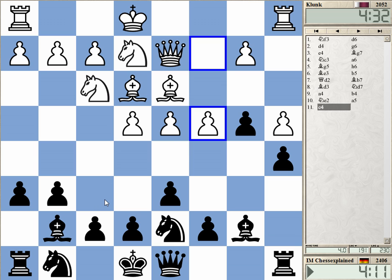Let's check Nf6. I'm a bit worried that he's going to play e5 — I would have Ng4... no, I don't have Ng4. Great analysis here. e5, Ng4, Queen c2 is nonsense, and if I play Ng4 he's going to play e6 — this is the problem.